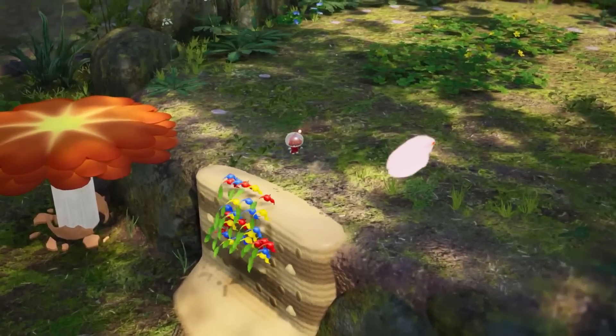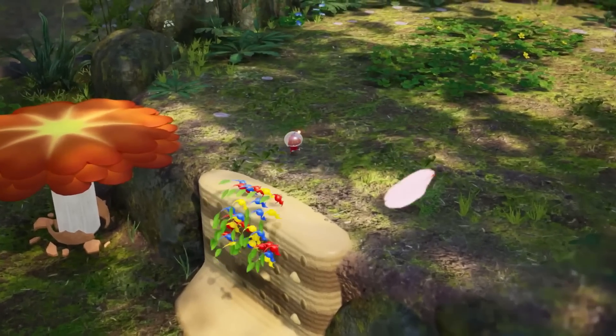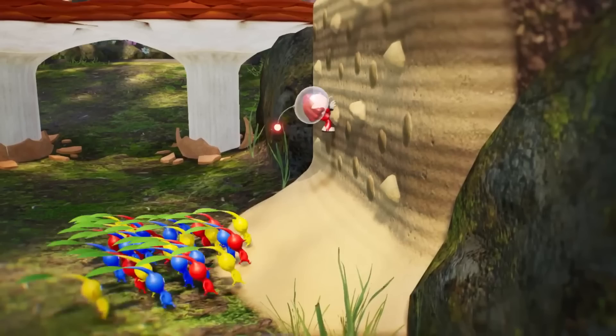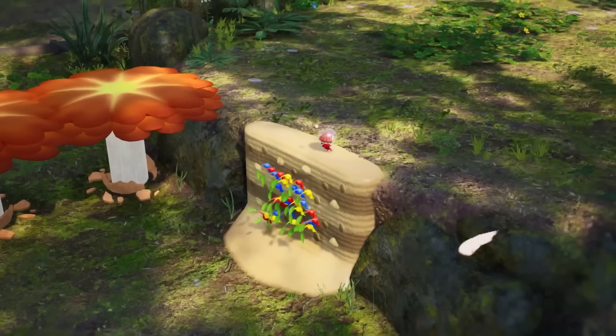We haven't quite seen this little area, and if we have it's gone by really fast. The main thing is looking at that fungi that's creating kind of like a bridge — it looks almost like flowers, but I'm assuming those are more mushrooms or some kind of fungus. It cuts away pretty quickly but we can see the climbing wall. Obviously we've been through Sun Speckled Terrace in the Pikmin 4 demo.